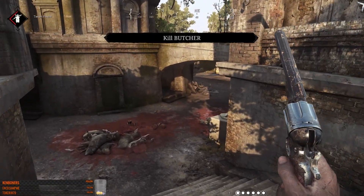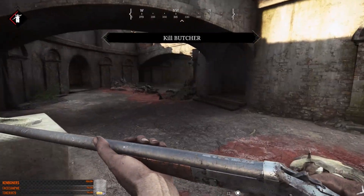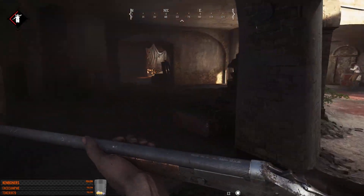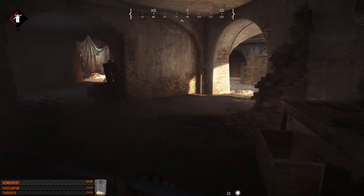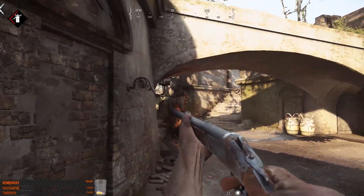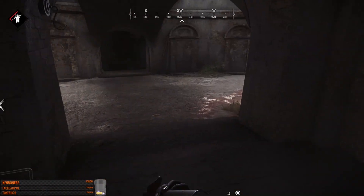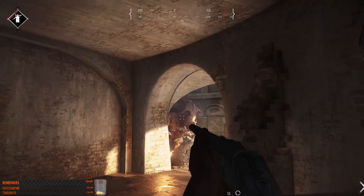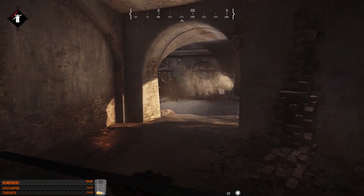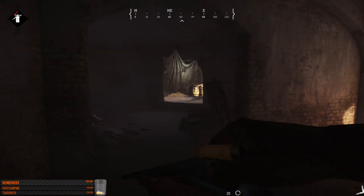No one's fighting the boss because he's not mad yet. He's a half valve. Here he is, over here — be careful. With the Butcher you definitely want to use shotguns. Shotguns and explosions are the best way to kill the Butcher.